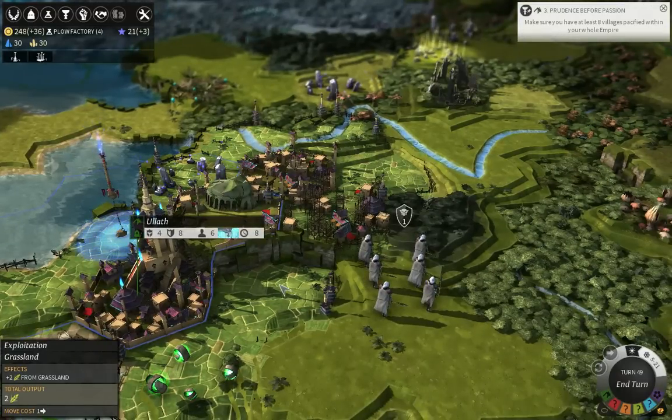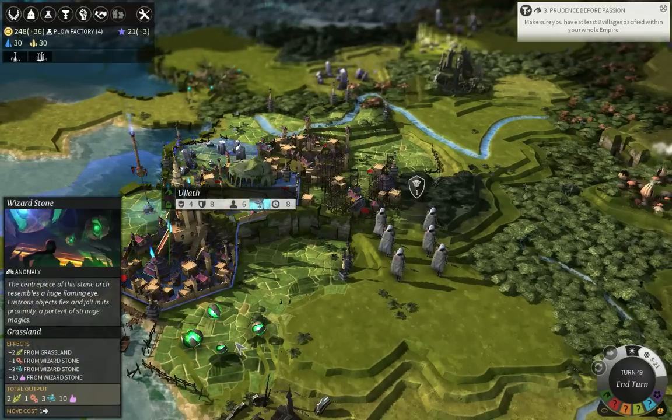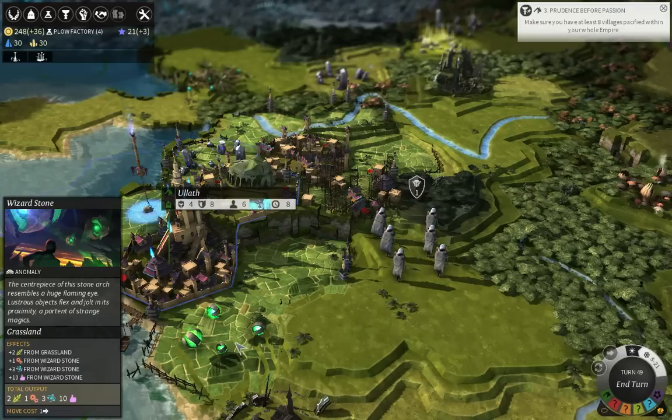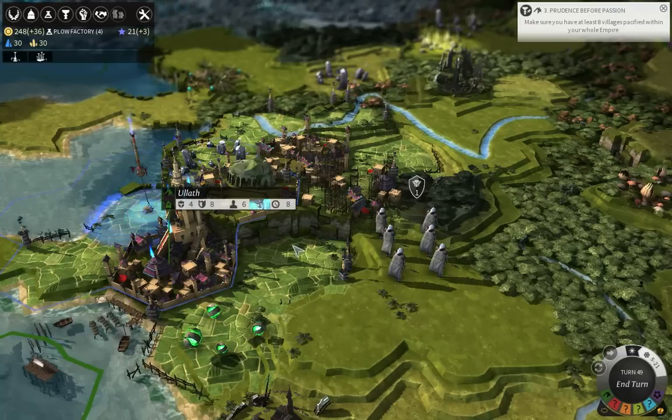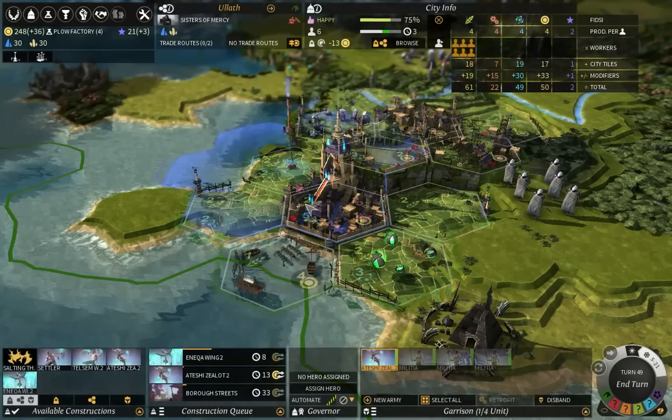I can do this with this one after I create another barrel street over here, which I will at some point anyway. The reason why I want to do this as soon as possible is because at level 2, this district will give me plus 15 happiness, and thus combat the amount of unhappiness given to me by creating yet another district. I do not want to go too high on unhappiness, because it's not good, even with a positive anomaly like wizard stone.